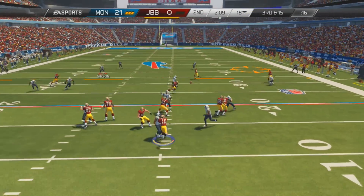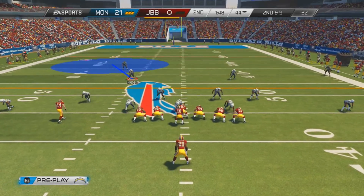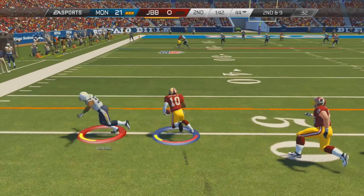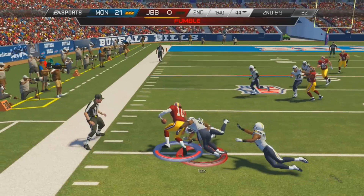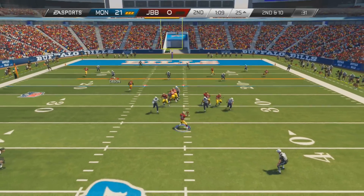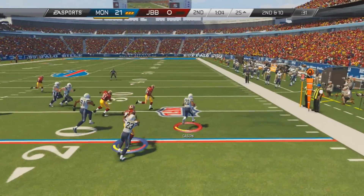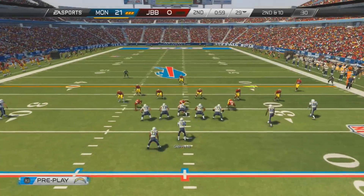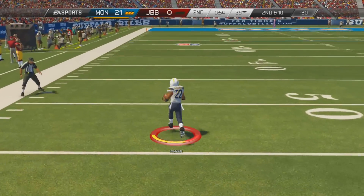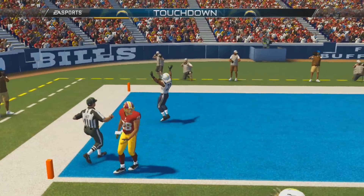Moving on to the 2nd half, 3rd and 15 for my opponent. He throws up a lob and Brandon Marshall comes down with it. On 2nd and 9, he drops back with RG3, looking, looking - he's able to get a nice scramble. He shook me in my own video, but he fumbles it at the end. Later on, RG3 drops back and throws a very questionable pass - Kaysen picks it off and returns it about 20 yards. RG3 runs the screen pass again to Mark Ingram, no blockers in front, he has daylight and takes it all the way to the end zone for a touchdown.